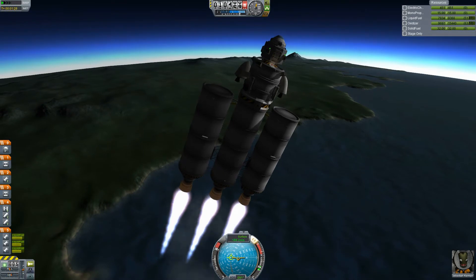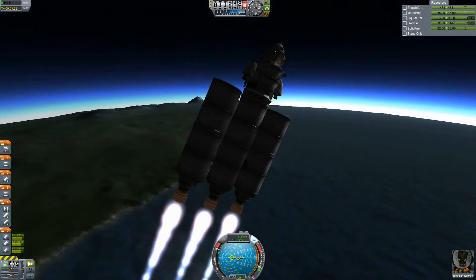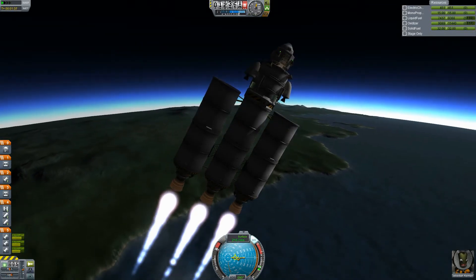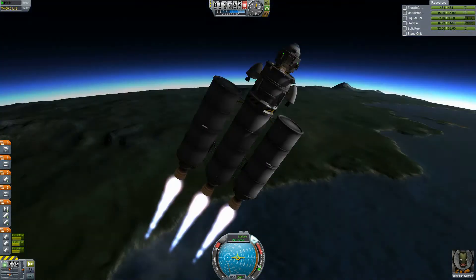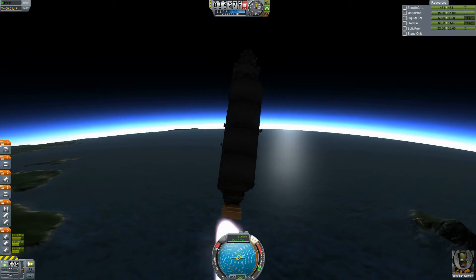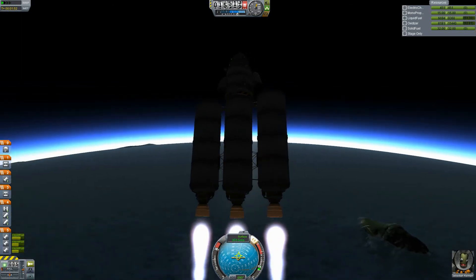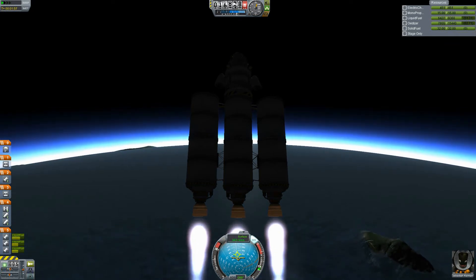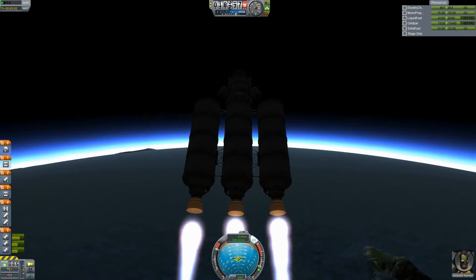Here we are at 10 kilometers and we're just going to start pitching over. I probably should have put some kind of wings on here to help turn us, but I think we're going to be okay — we have that big SAS module. When I start pitching over and the ship is kind of vertically slicing, I like to press the E key and just roll us. I like to roll the ship because it seems like it would be better aerodynamically.